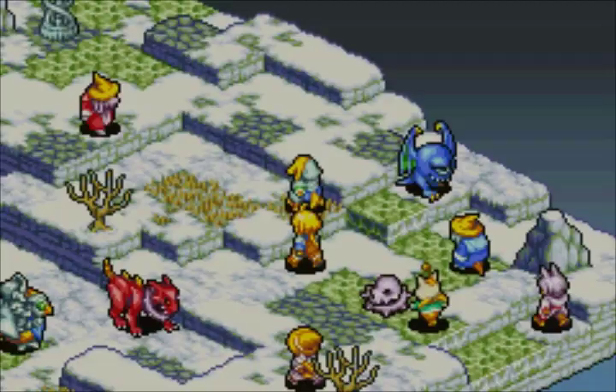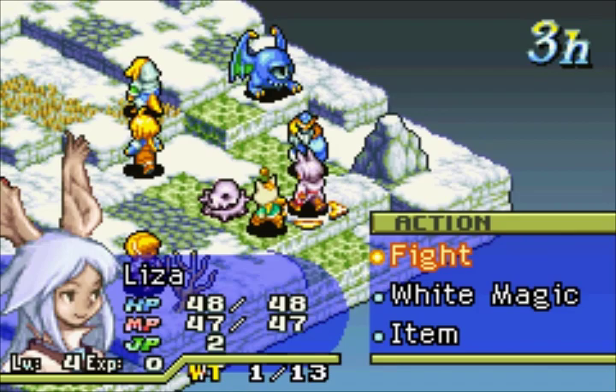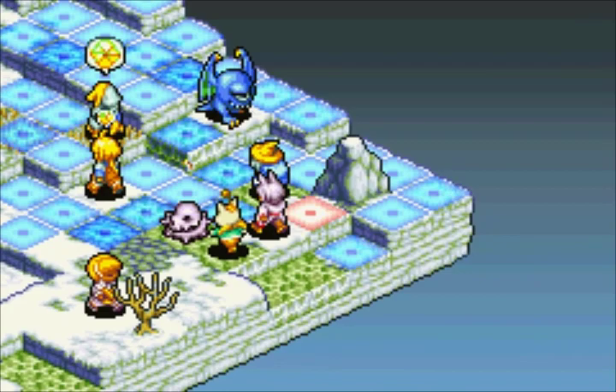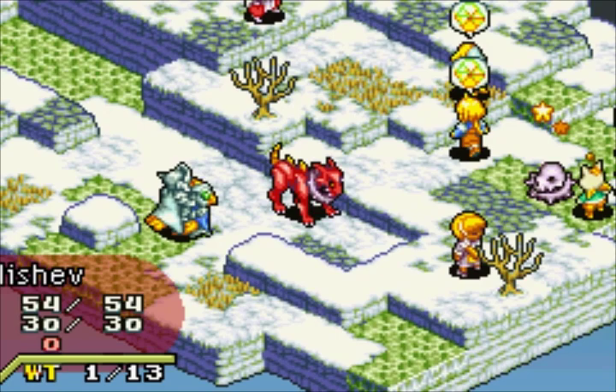Lisa, you don't really need to do anything — just cast Protect on people so you get experience. Shell might actually have been better here, but I don't have a weapon that teaches Shell. Stop going after the back line — I know they're frail. This is also why Beastmaster is really good if you're trying to learn blue mage skills — they can take control of monsters for a turn, so you can have them all go after your blue mage to teach certain skills.